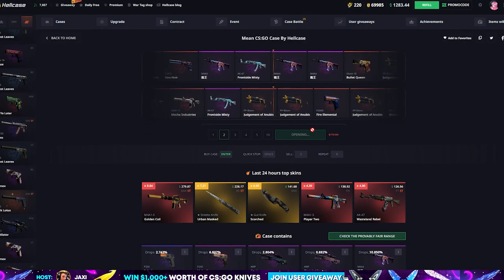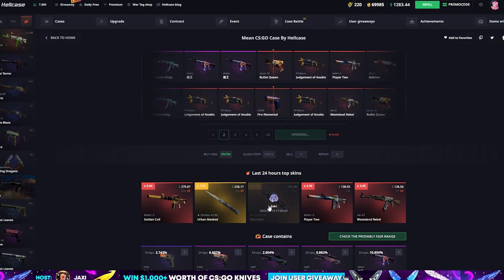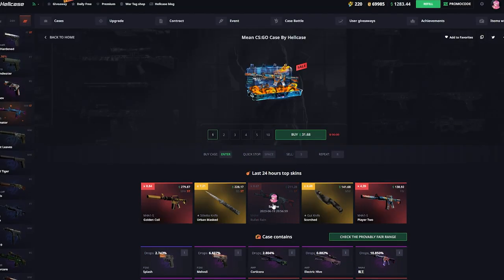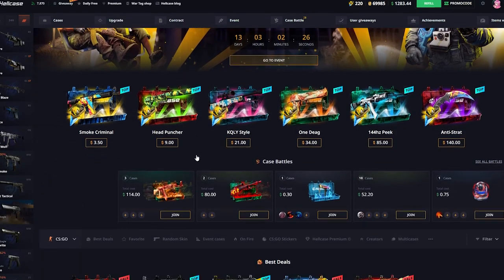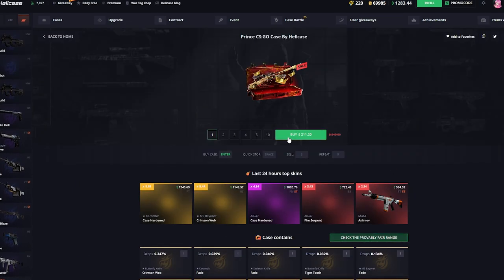Starting off the video really well — from $63 we just got over $250. Starting off with some really good tickets, even if the rest is really bad, we still take that. That was really insane. I think we got the second best item — let's see, we actually got the third best item pulled in the last 24 hours. That's a really good skin, boys. Let's move up to the prince case and open a couple of those.